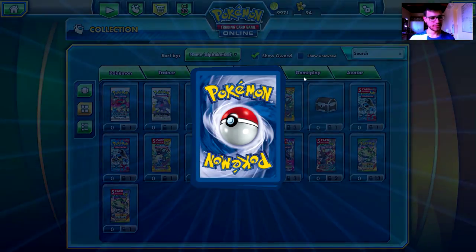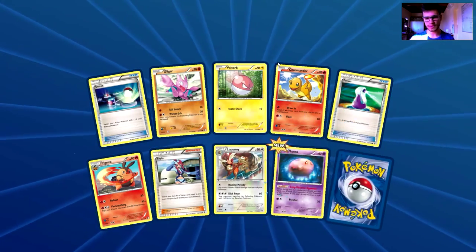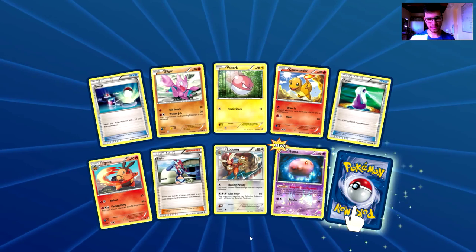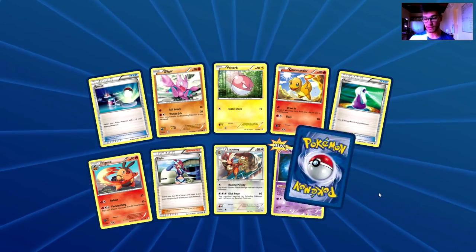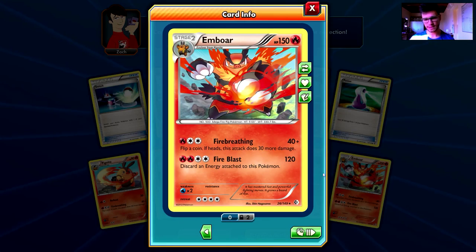This is going to be a huge episode of awesomeness! From the first Boundaries Crossed pack we have a Switch, a Gligar, a Voltorb, a Charmander, a Potion, Pygnite, Skyla, Lapuni, a Moona, a Reverse Holo uncommon card, and the first rare in this video is an Emboar — a holo rare, very nice!